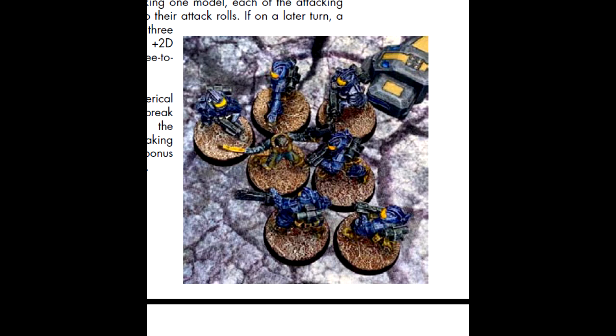Models in Fardest Star will sometimes find themselves knocked down. Models that are knocked down must spend one inch of their move action to stand up. Models attacking a knocked-down model enjoy a bonus to close combat attacks, but knocked-down or crawling models enjoy a bonus to their defense goal rolls against ranged attacks. Characters also have several other types of movement available to them — climbing, crawling, jumping, and even swimming — each with their own particulars and specific details. These count towards the character's total move allowance for their turn.